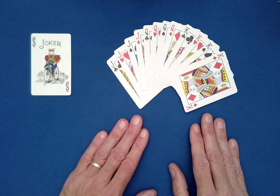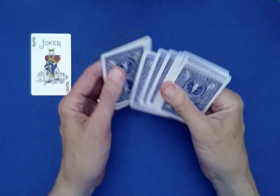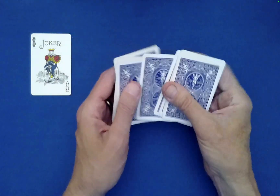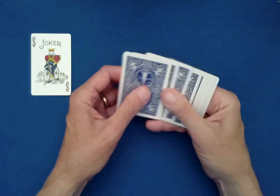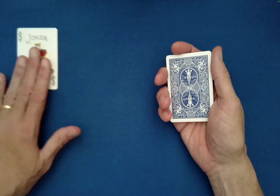So let's go ahead and gather those now. Since we both saw the cards, why don't we go ahead and just give them a thorough mix. This is a Charlier shuffle — I can add a link in the description below if you want to learn that shuffle.